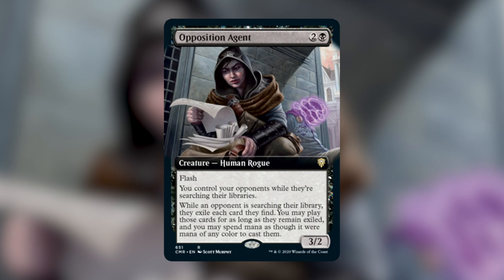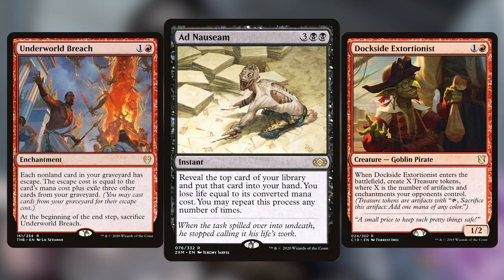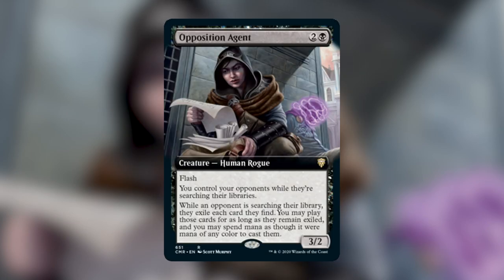The deck I'm specifically thinking about in the CEDH meta right now is the Turbo Nas strategy, using Ad Nauseam and Underworld Breach and Dockside Extortionist lines to get massive amounts of card draw and advantage — which has a much higher chance to find your win cons without tutors. That deck and other decks that use card advantage on top of library manipulation will naturally perform a little bit better if the agent can't be dealt with. On top of that, Turbo Nas decks play a lot of bounce spells that return Dockside Extortionist to hand for some combo enabling, so that could be the interaction needed to get rid of the agent and secure the win.